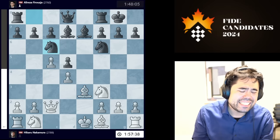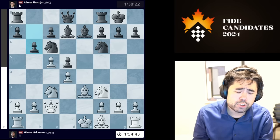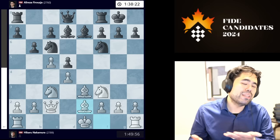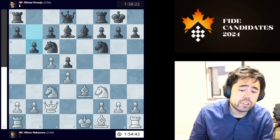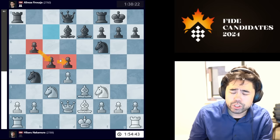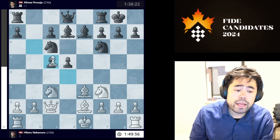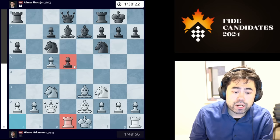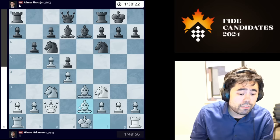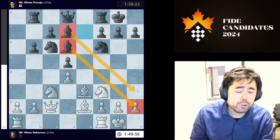Alireza castles, I go Bishop to e3, Knight c6 is played, and now I play Knight c3. Here Alireza plays the move b6, which is the first move that took me out of book. I play Bishop e2. I either have to trade the pawns on b6 and reconnect black's pawn structure — after which black will be doing quite well with three pawns in the center — or I ignore it and play Bishop to e2. I'm hoping black will trade these pawns and down the road I can go Rook to d1 pressuring the pawn on d5.